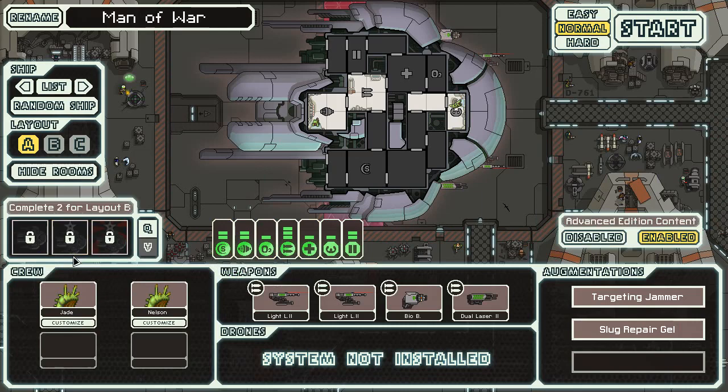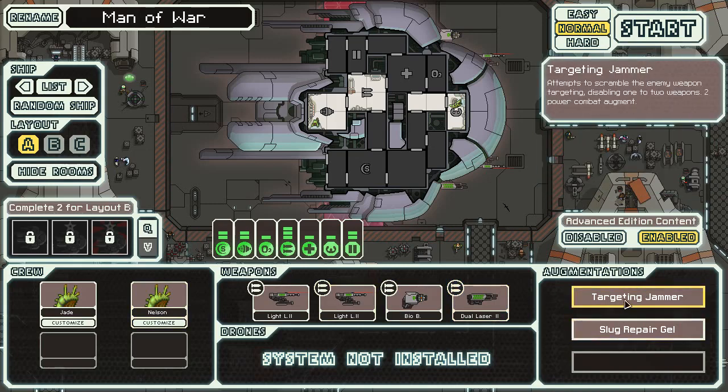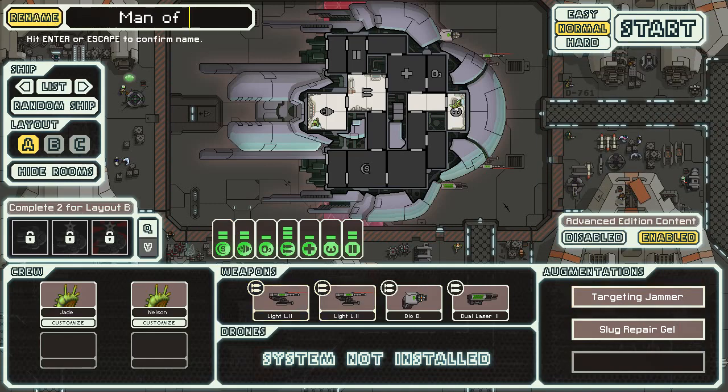I actually do not have any of the things for the Slug B unlock, so maybe we can get all that done too. It comes with a light laser mark 2 times 2 — these are lasers with 3 shots per charge. We also have the Anti-Bio Bomb, not beam, requires 1 power, 8 seconds. Notice that all these are 1 power weapons, but we don't get to run all of them at the same time. A dual laser 2, 2 shots, 8 seconds. Pretty nice all around. Targeting Jammer and Slug Repair Gel — 2 combat power augment. So I think the Buff Blob is what we're going to call this today.